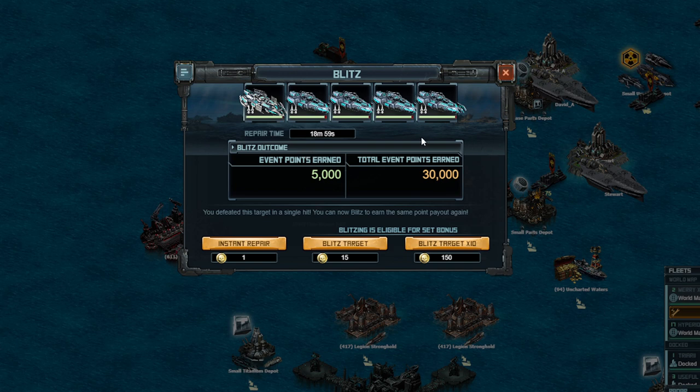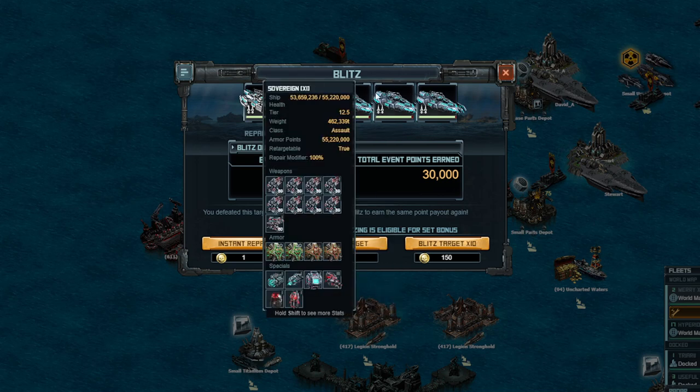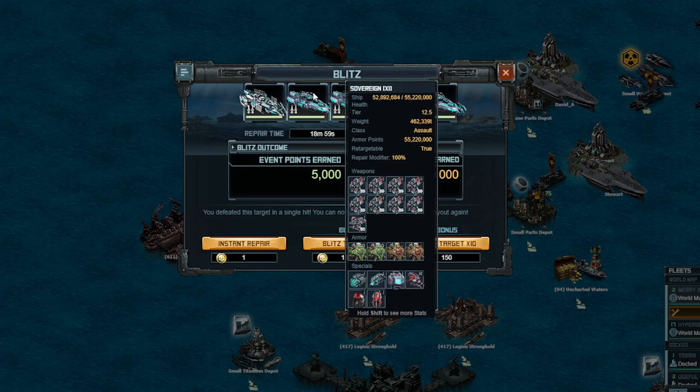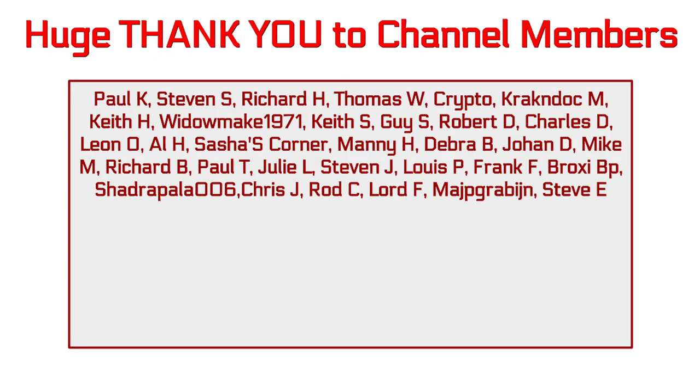It is possible this is the sixth total level 110 I've hit. A few of those were on auto, but it does take some practice to get down. Of course, here is the build, and it will be in my builds document, which is made possible by the channel members, whose names are appearing on the end screen now. Several new members, including Chris J, Rod C, Thord F, Maj, and Steve E — these people are helping keep the channel possible. With that said, and until next time, this is Derpy signing out, helping you be a better pirate.